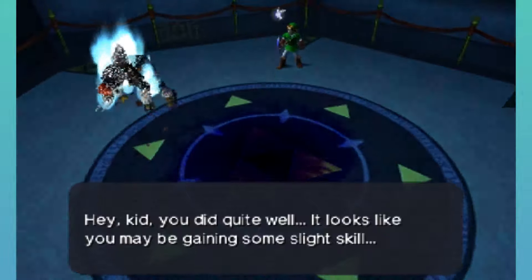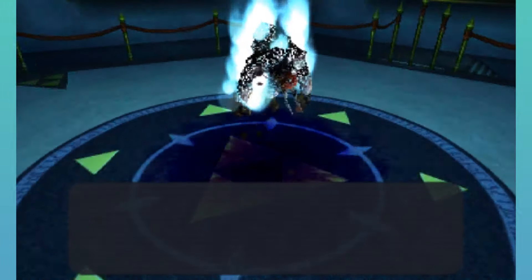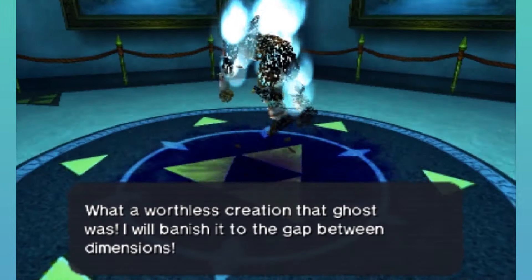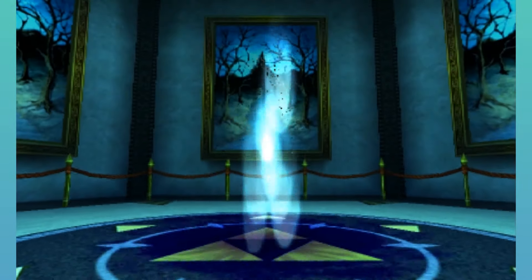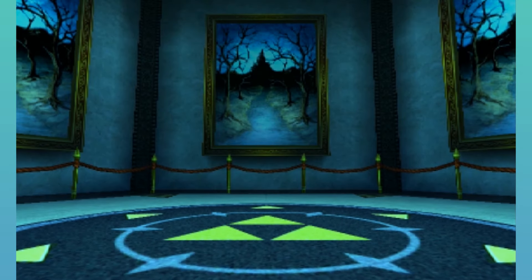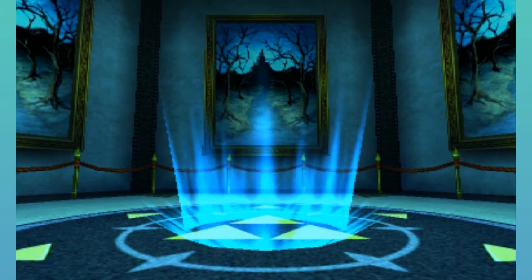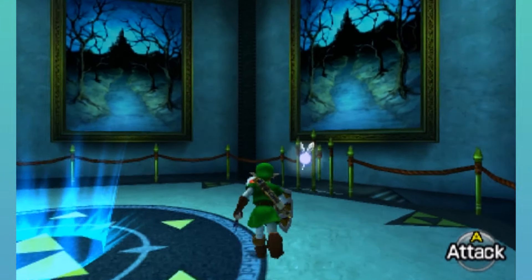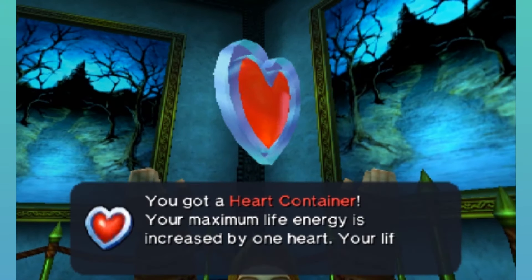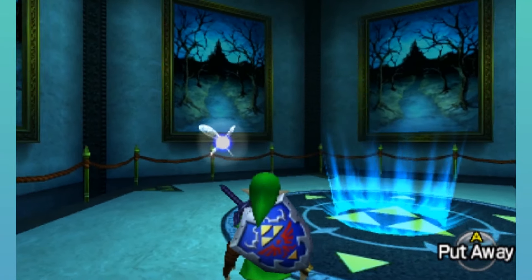"Hey kid, you did quite well. Looks like you may be gaining some slight skill. You've defeated only my phantom — when you fight the real me, it won't be so easy. What a worthless creation that ghost was — I'll banish it to the gap between dimensions." And just like with every other boss, you get a heart container, which puts our life total at 12 hearts. Neat.